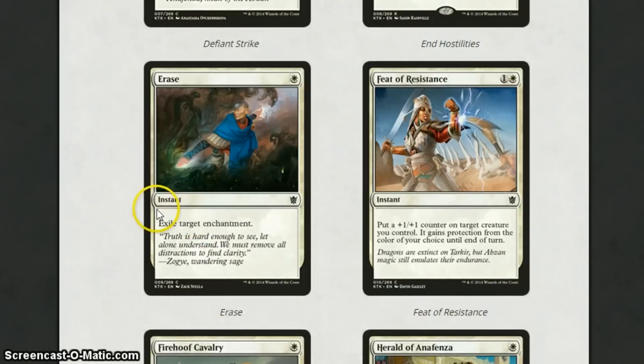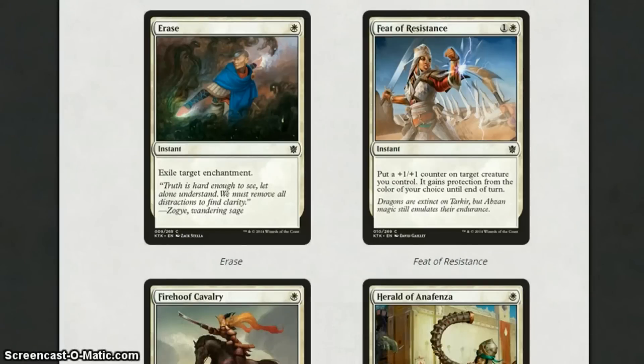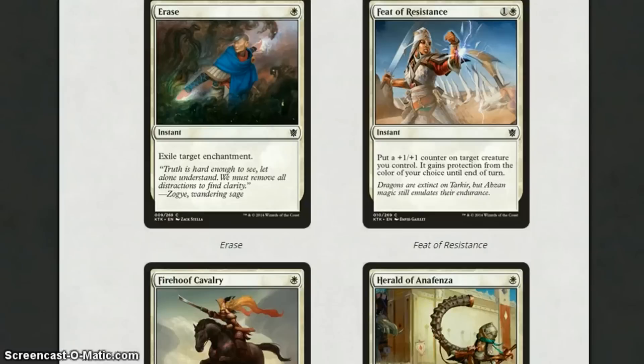Erase: exile target enchantment for 1 white mana at instant speed. I think this is playable, but it's more of a sideboard card for standard. It will probably see play in sealed because there are a few enchantments in the set. Feat of Resistance is 2 mana for an instant: put a +1/+1 counter on target creature you control, and it gains protection from the colour of your choice until end of turn. I really like this card — it's a bit like God's Willing, but you're also putting a +1/+1 counter on your creature. I think it will definitely be played in standard, probably over God's Willing, and if not, it will definitely have its place in sealed and draft.